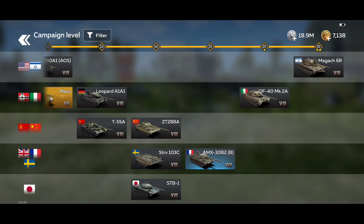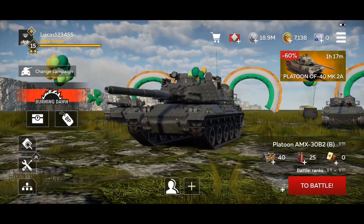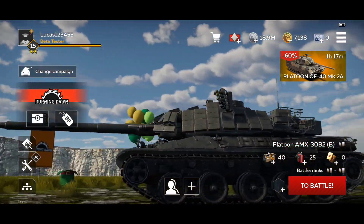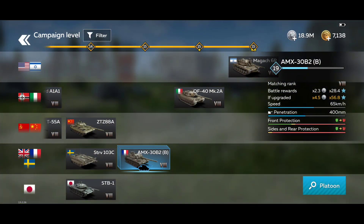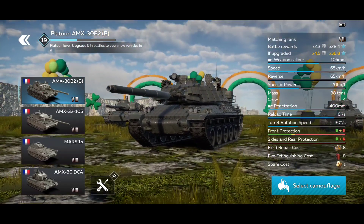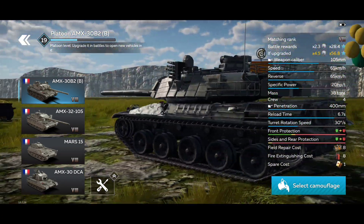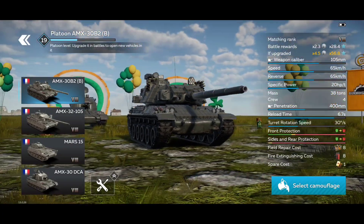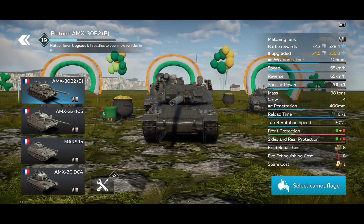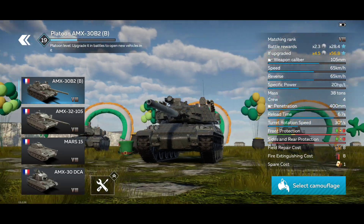We have three platoons: the AMX, the OF, and the Magach. I'll start with the AMX since it's the first rank 15 platoon we received. The AMX vehicles overall are very nice — some would say potentially the best. The AMX 30B2 has a very good gun: 105mm caliber, 65 km/h top speed, 65 km/h reverse, and very nice APFSDS ammo — probably the strongest APFSDS in the tier.